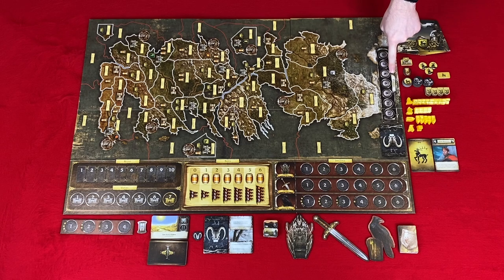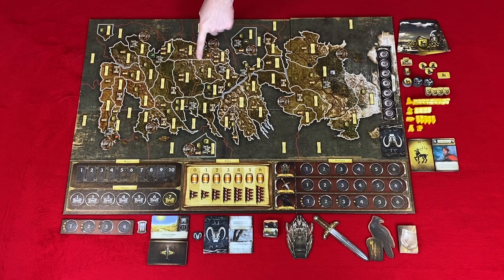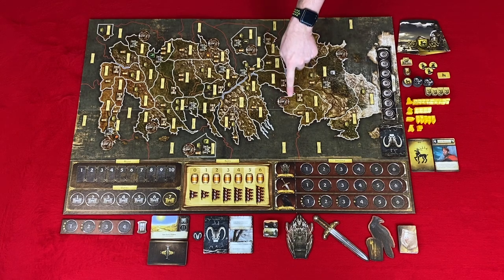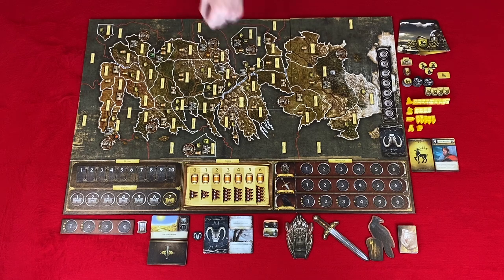The fiefdom track resolves any combat ties, and the first player on that track gets the Steel Blade. The King's Court track allows you to gain special orders, and the first player on that track gets the Raven. Above your map you have the Wildling track and a place for the Wildling deck. In the middle of the board you have your map. There are three types of areas where you can place units: land locations outlined in white, sea locations outlined in red, and port locations which have an anchor symbol. Port locations are under the ownership of the land next to them, but each port location still requires an order.